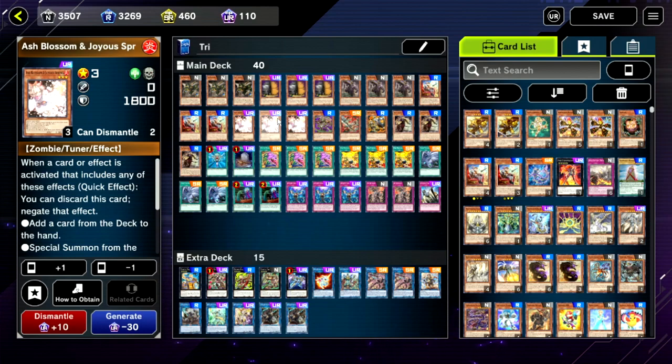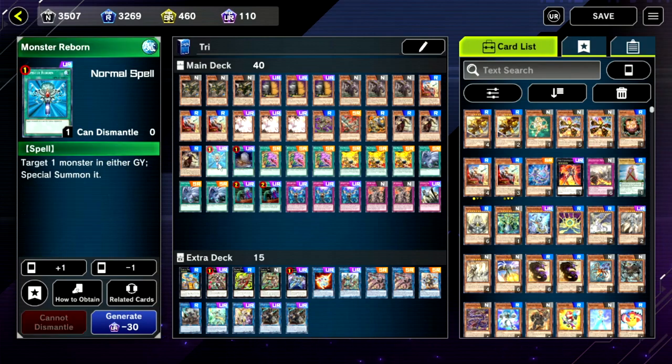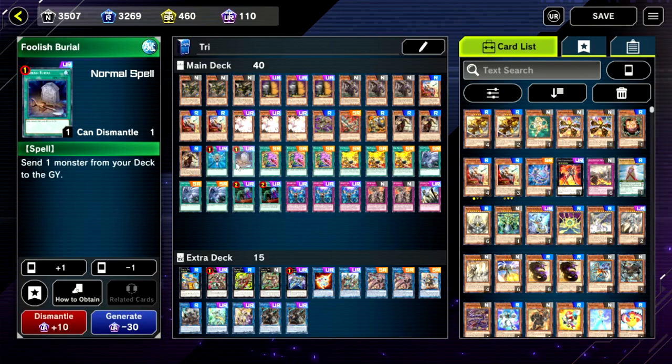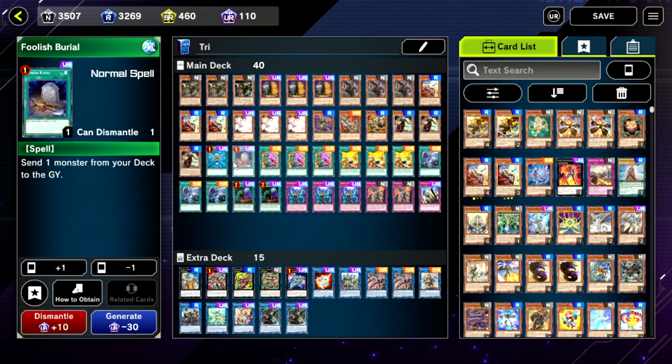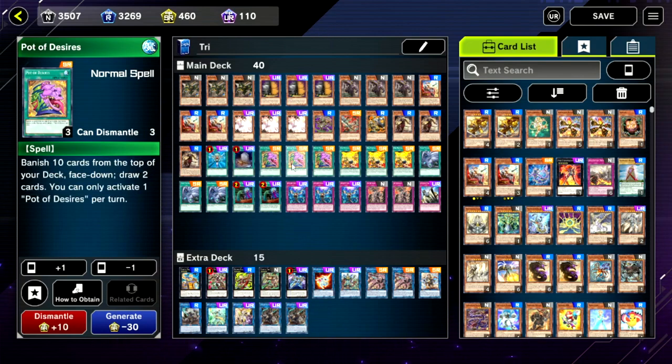Ash Blossom lets you count the lights off Maxx C as well as plenty of other cards — generically very strong and you definitely want to run three copies. After that, a single copy of Monster Reborn — one is perfectly good. A single copy of Foolish Burial — being able to dump basically any name into the grave is cute, and you can also use this to force negates and force out Ash Blossoms so you can get through the rest of your plays.